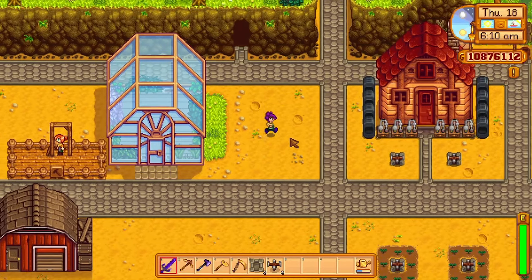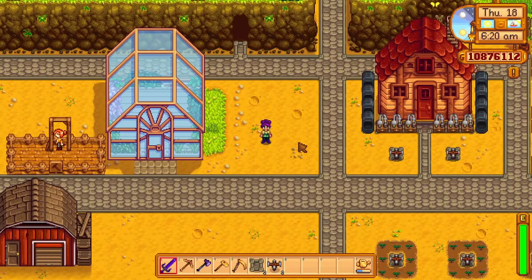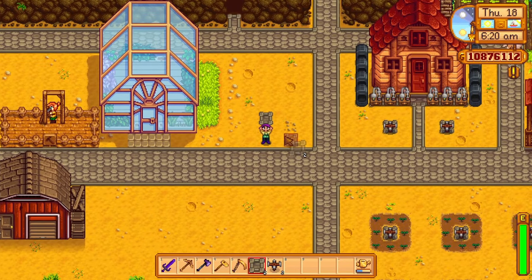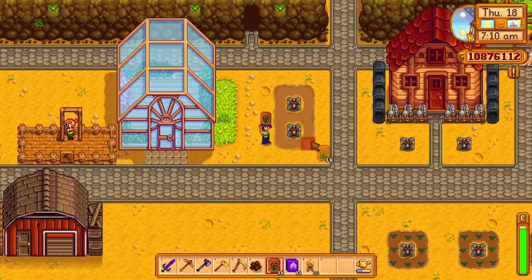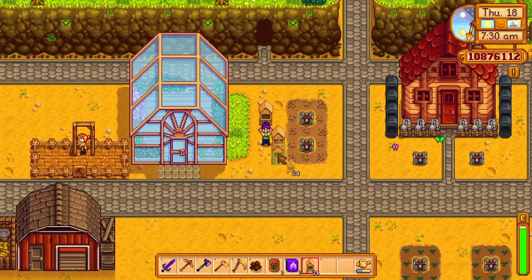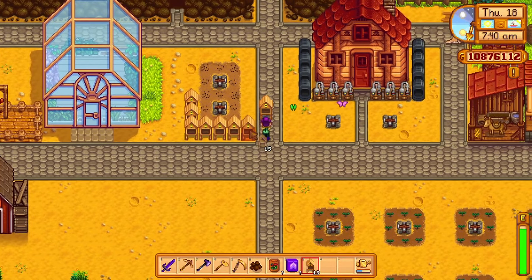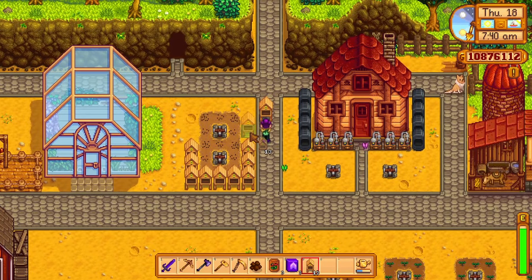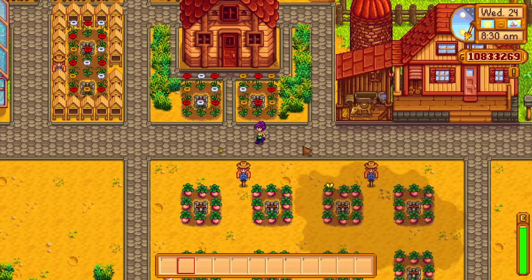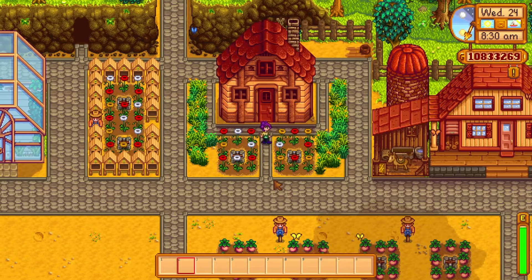Next I wanted to use the little spacing in front of the cave for something small - I decided bee houses were a good idea. I first made a space for flowers, as bee houses near grown flowers will produce that type of honey. For example, blue jazz when fully grown near a bee house will produce blue jazz honey, which sells for a little more than normal wild honey. I liked these ideas so much that I also used the extra space in front of the shed for more flowers.